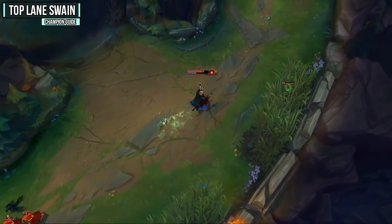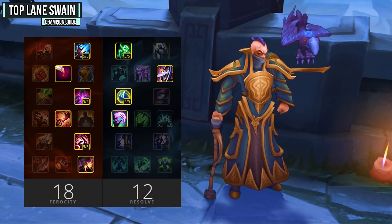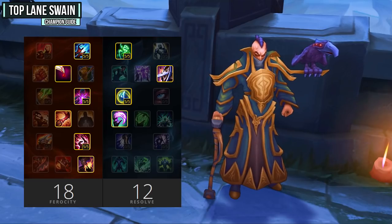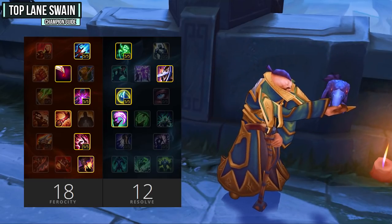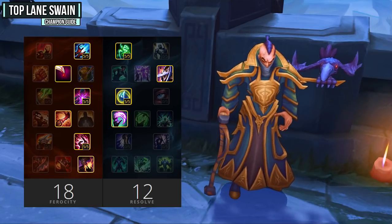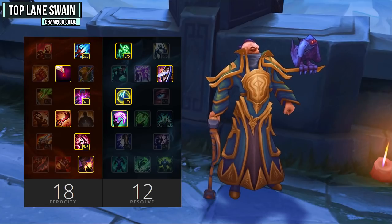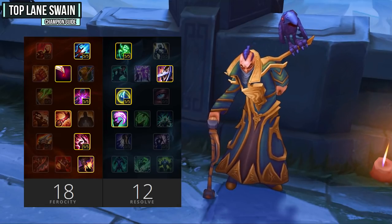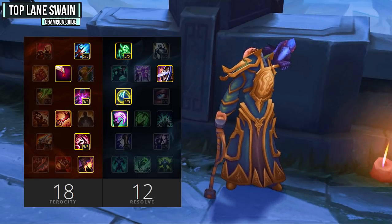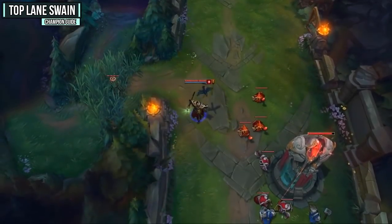For your masteries, there's really only one option: go 18 Ferocity and 12 Resolve, grabbing Deathfire Touch as your keystone mastery. Deathfire Touch works incredibly well with your damage-over-time abilities and is basically required. Swain heals himself a lot throughout a game, so Runic Armor is also required because of your ultimate — it will really increase your sustain, and these two masteries are why we go 18 Ferocity and 12 Resolve.